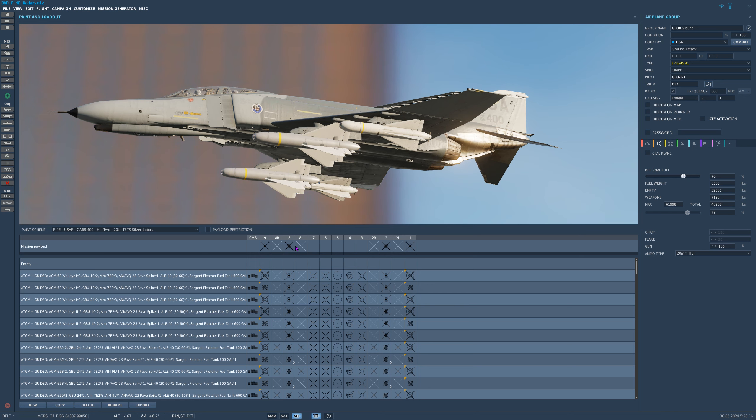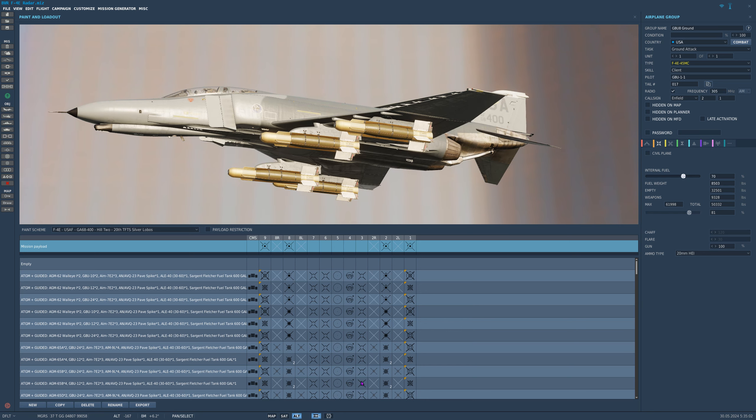The Walleye can be carried on stations 1, 2, 8, and 9. It's important to note that the Walleye 2 can only be carried on stations 8 and 2. Like the Walleye, GBU-8s can be carried on stations 1, 2, 8, and 9.